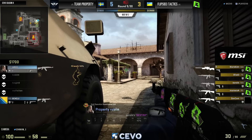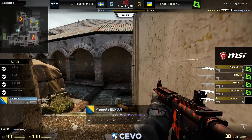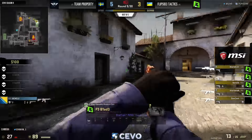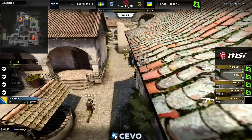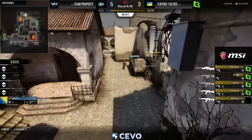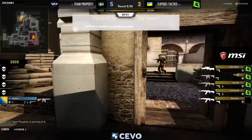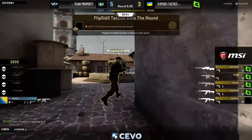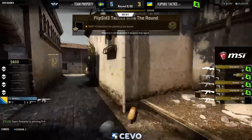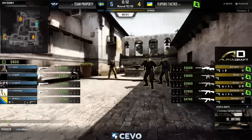Flip Side, despite being a round down, seem really in control. Even hitting the B site five versus two, they're careful enough to get in without losing anybody. It's still dangerous — two people can kill four if the round falls apart. But Property weren't playing off each other very well in that two-on-five, getting brought down one by one with no crossfire. No chance of rotation in time.